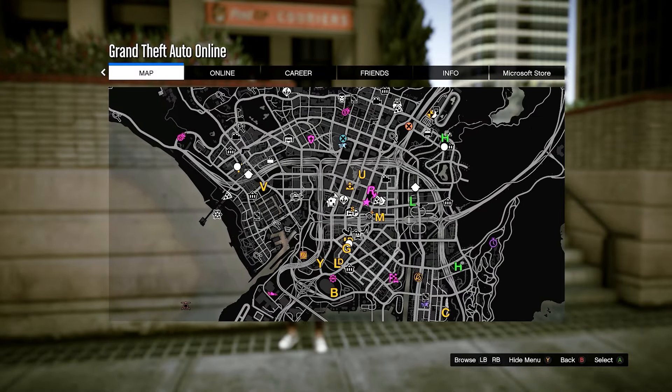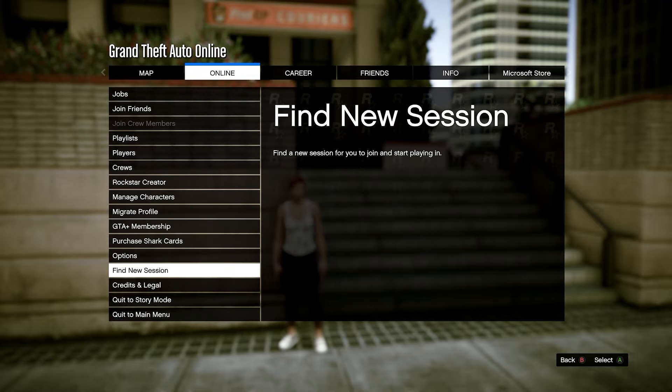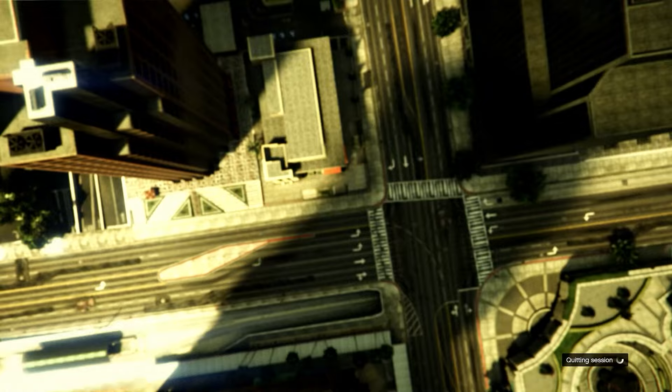When you load in, open up your map to see if you have any clothing stores appearing on the map. If you don't, just find a new session and they should appear. I would recommend finding a new invite-only session so no one else can mess up the glitch while you're doing it.